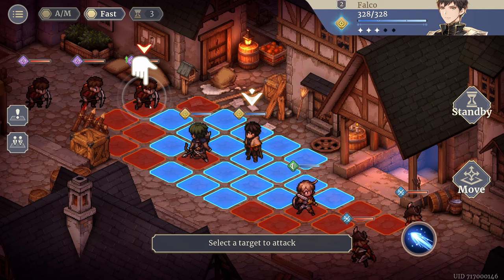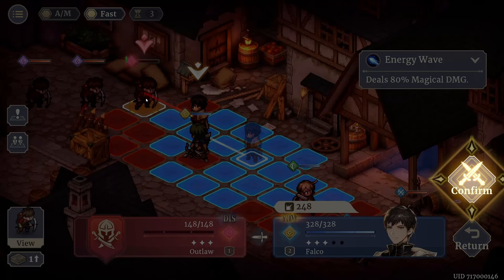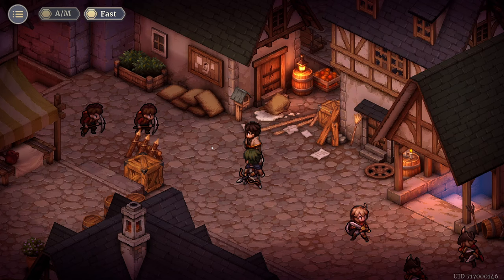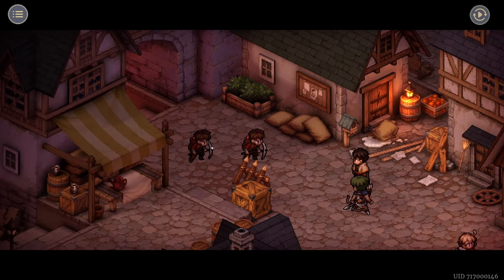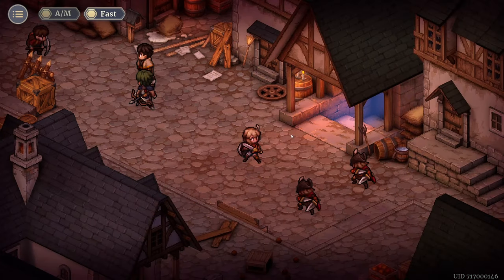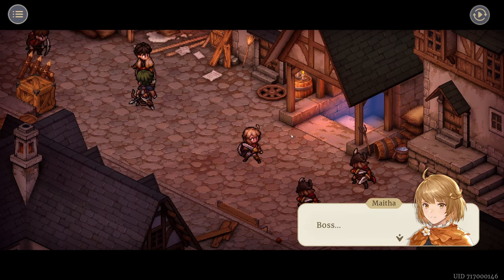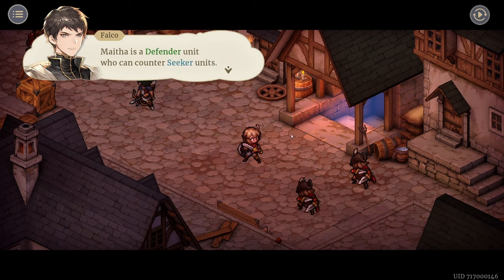I select the target and instantly take him out, dealing 248 damage because he has a chaos mark. Do we have a choice on what spell we cast? The enemies are tough. 'Maitha, can you deal with the enemies in front of you?' 'Boss, leave it to me — I'll take them down.' Maitha is a defender unit who can counter seeker units. 'Great, you take care of the rear.'